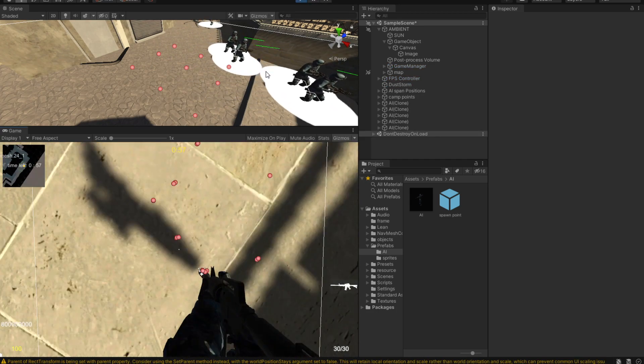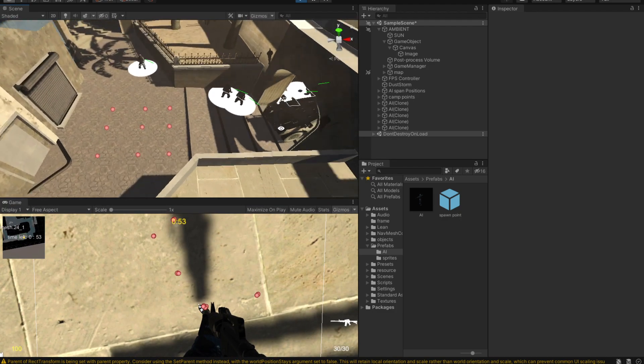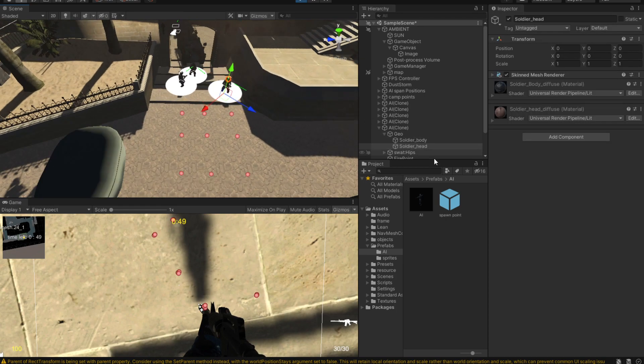And it does work — as we can see in the scene view, the players are moving around the map.